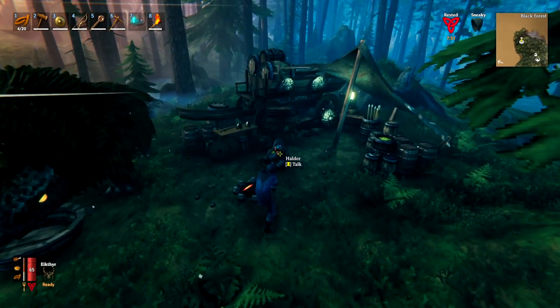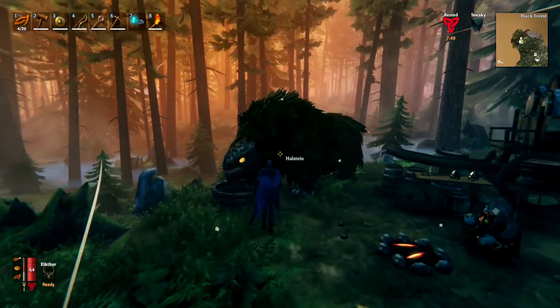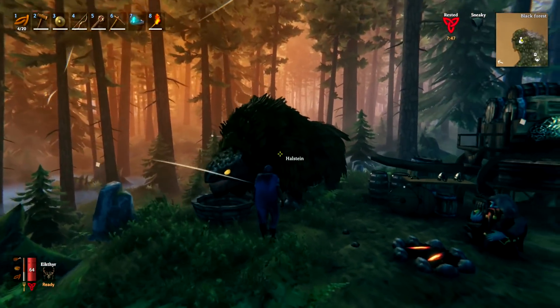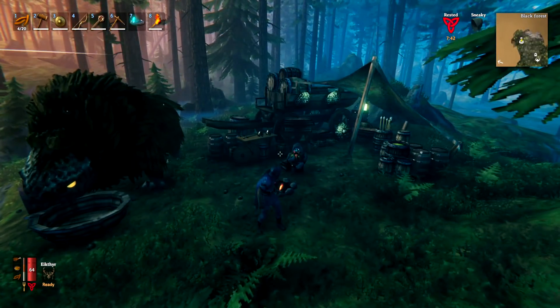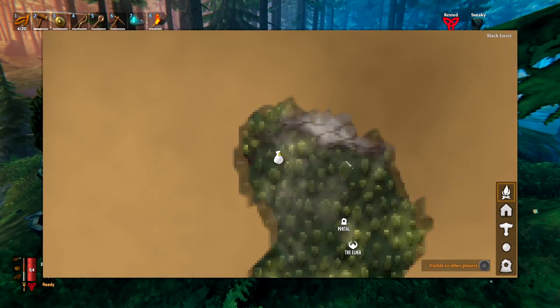So Haldor — that's this dude's name, the vendor's name — and you also get this dude over here, Halstein, with these beautiful locks. Don't worry, this guy's not going to attack you, he is tame. Basically what you're looking for on the map is going to be this icon right here.